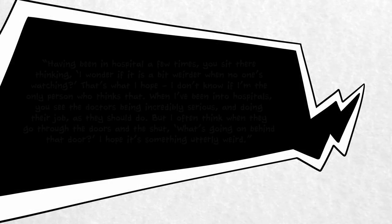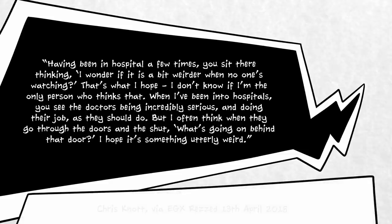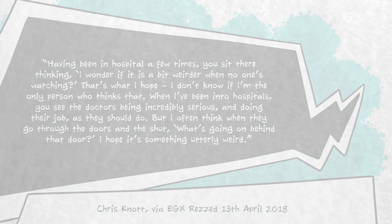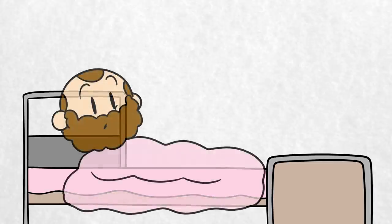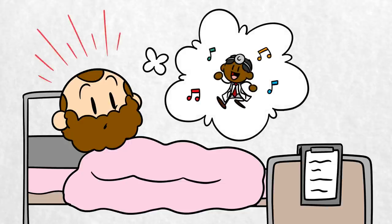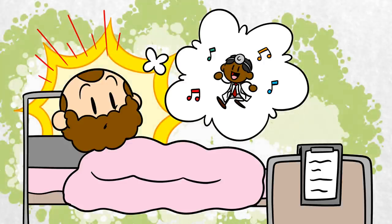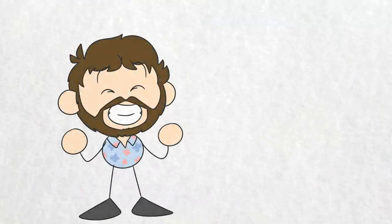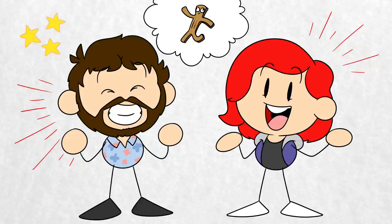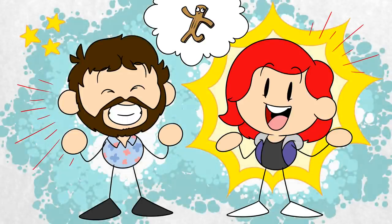Lead animator Chris Knott elaborated further, saying: Having been in hospital a few times, you sit there thinking, I wonder if it is a bit weirder when no one's watching? When I've been into hospitals, you see the doctors being incredibly serious and doing their job, as they should do. But I often think that when they go through the doors and they shut, what's going on behind the door? I hope it's something utterly weird. And so the team started building a hospital with the weirdest, silliest ailments and maladies that they could think of. Sometimes this involved coming up with a cute visual gag that they reverse-engineered into a wacky disease, while other times the team came up with an absolutely terrible pun and just ran with it. This process was aided by the fact that at Two Point Studios, everyone shares an open office space and is able to contribute to the development of gameplay ideas and horribly bad jokes.